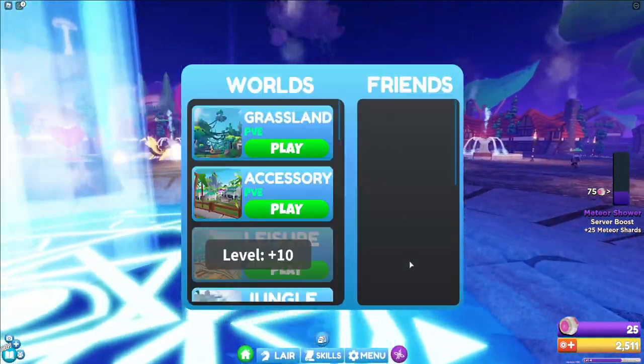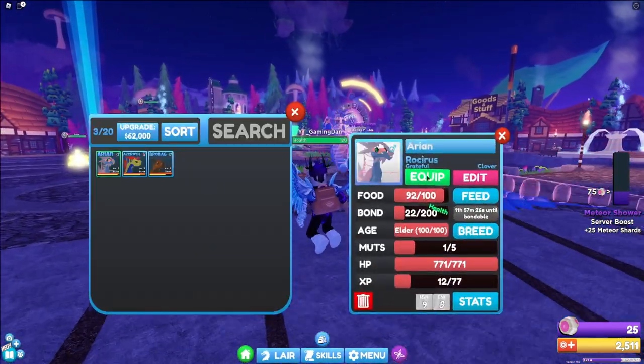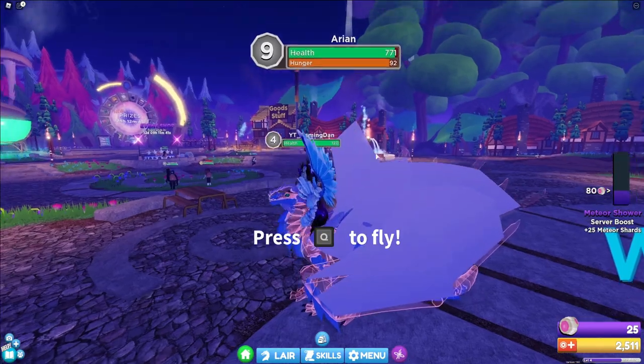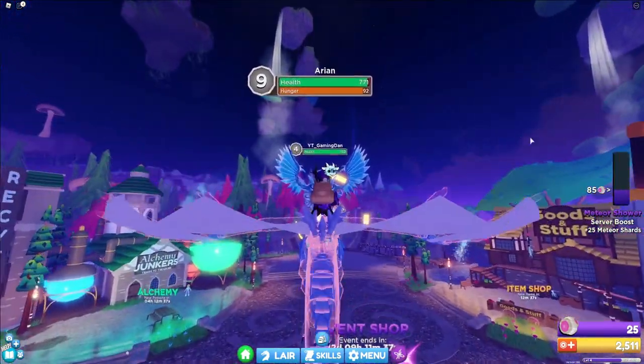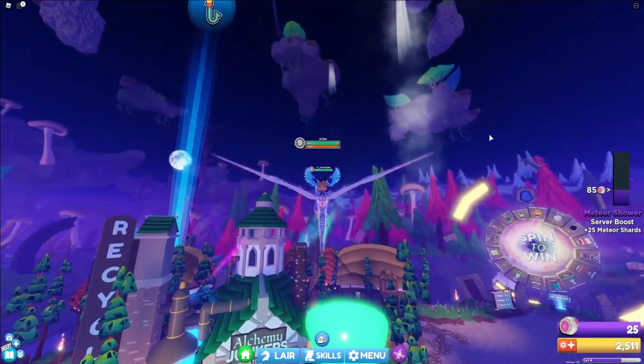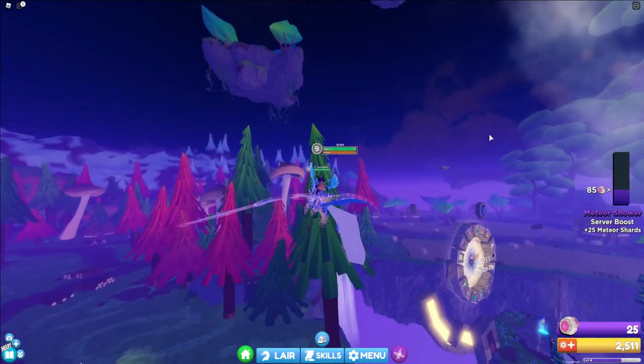To actually get Meteor Shards, you can find Meteors hidden around the map — I'll be showing you me finding some of them in this video. But there's also another way to get Meteor Shards. On the right there's a little bar with a counter, and whenever it reaches the maximum, everyone in the server will get 25 Meteor Shards each, which is awesome.